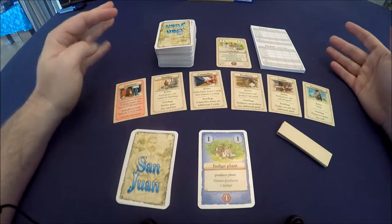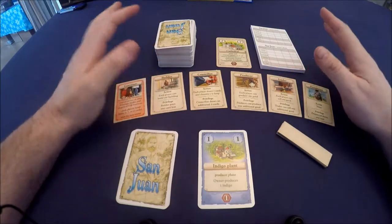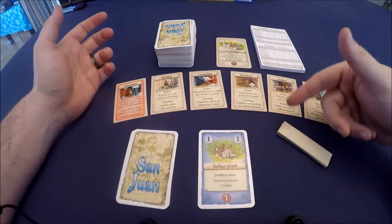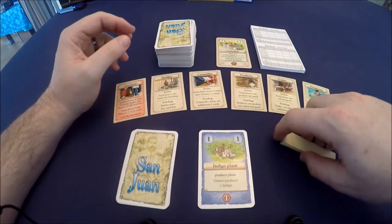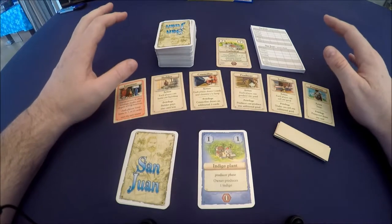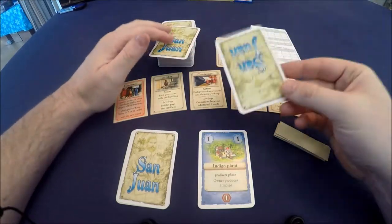Each round you're going to be able to choose between five different phases or actions, which I'll cover in just a minute. You use those various actions to do things like build new buildings, get new cards, produce goods, trade those goods, and in many cases you might just need money. The cool thing about this game — similar to Race for the Galaxy — is that in San Juan the card itself is your currency.